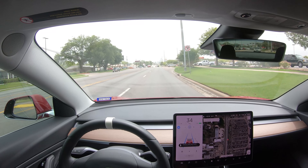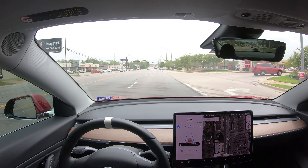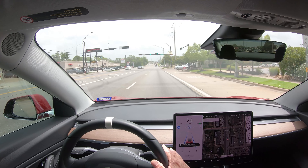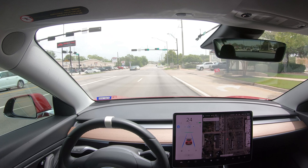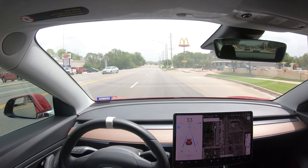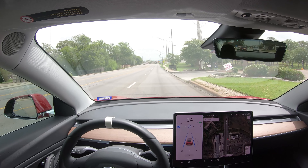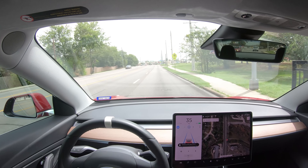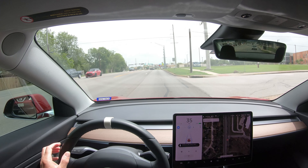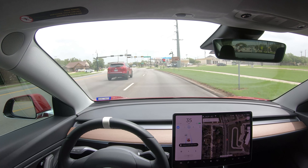It slowed down because of that car pulling across in front of me — that was interesting. Now it's slowing down again, because I've got to give it the go. There wasn't a car in front of me to auto-go, so I had to give it the go. That's fine. That automatic go is only when there's a car in front of you, so that's understandable. Baby steps — that's what they're doing. They're taking baby steps. I'm going to have to give it the go on this one because there's not a car in front of me.